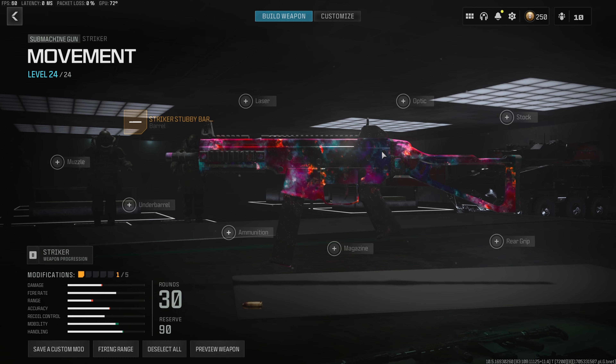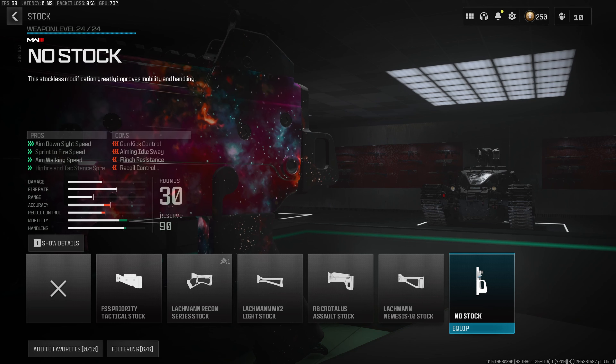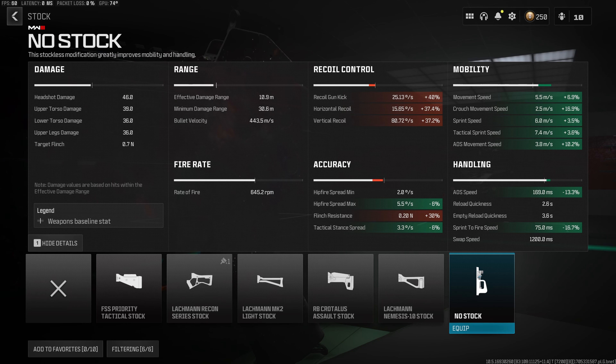Up next, we want to throw on the best movement attachment in all of Warzone 3, and that is the No Stock attachment. This is going to massively increase our mobility and handling by giving us a 7% increase to our movement speed, a 13% decrease to the aim down sight speed, and a 16.7% decrease to the sprint to fire time, giving this Striker build the best movement out of any of the SMGs in Warzone 3.